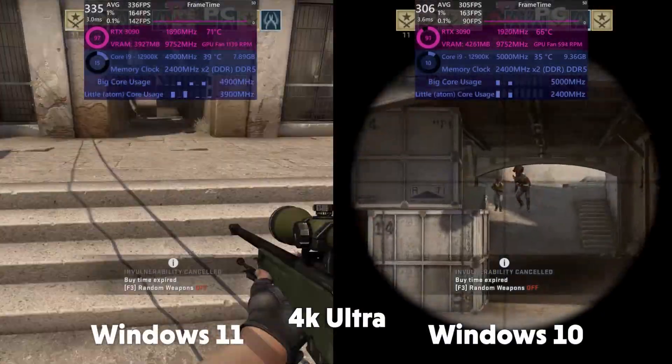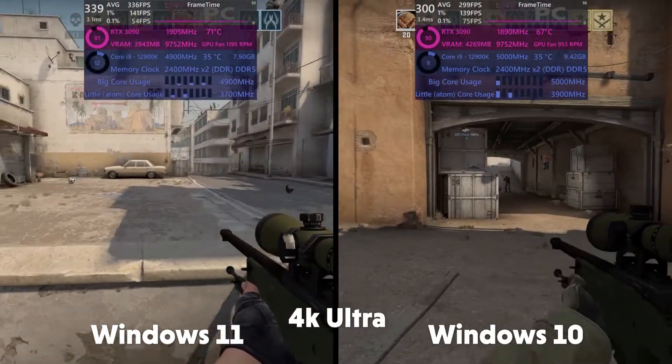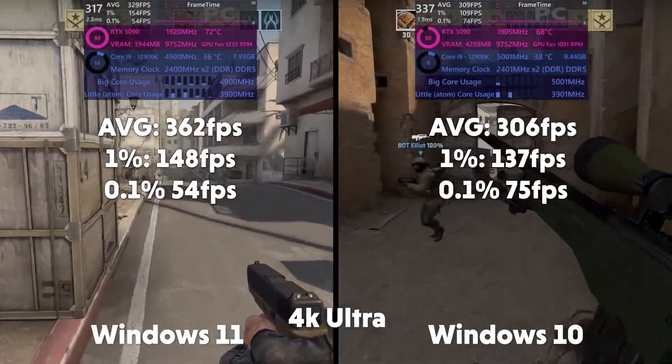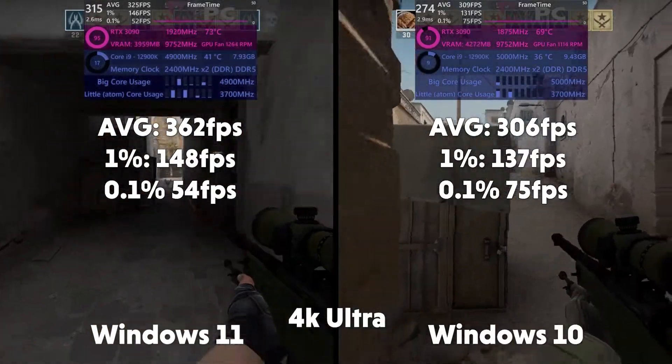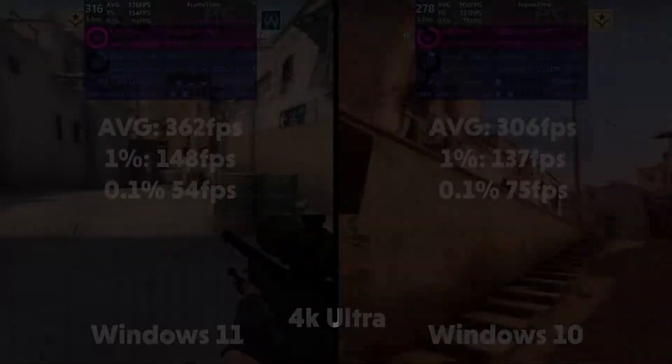And in 4K now, you can see the FPS really start to differ here — there is a decent difference between the two operating systems. 362 FPS, 1% of 148 and 0.1% of 54 for Windows 11. Averages of 306, 1% of 137 and 0.1% of 75 for Windows 10.